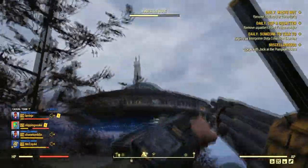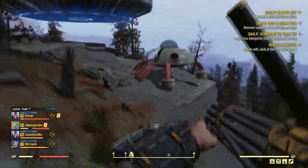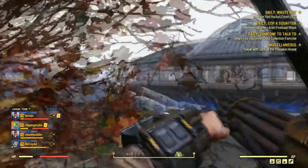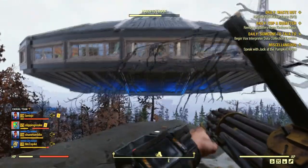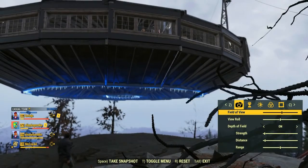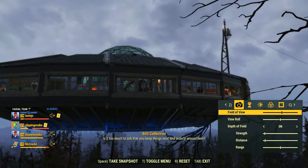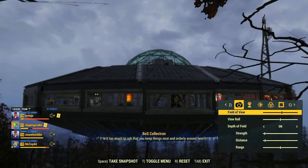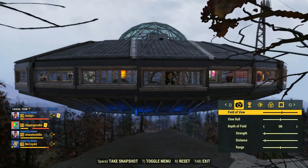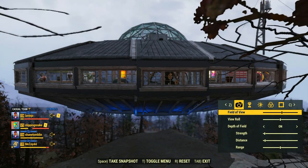I can't get a good look at the whole thing — either it's covered by the trees or we only get the underside. Try again here. I don't think we can get high enough. That's how a proper spaceship looks in Fallout 76.